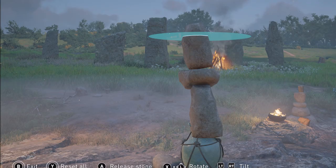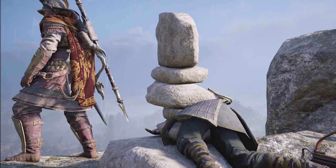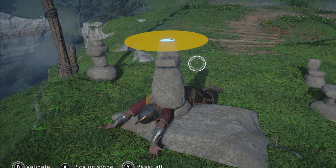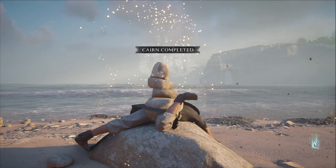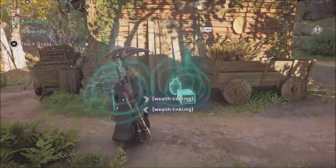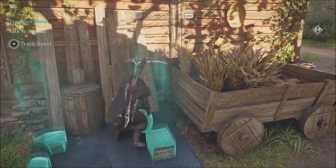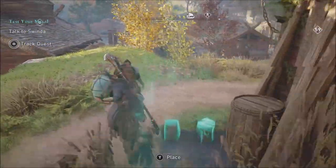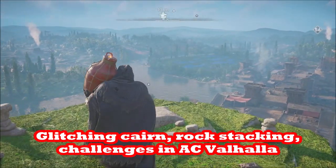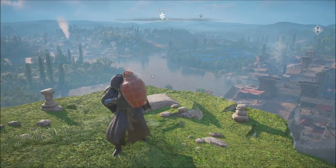In this video we're going to show you how to crush the Cairn challenges in Assassin's Creed Valhalla by glitching them with either NPCs or items from Yan Li's the Merchant in Ravensthorpe's quest. We'll also tell you why using oil jars may not be the easiest option for glitching the rock stacking challenges in Assassin's Creed Valhalla.